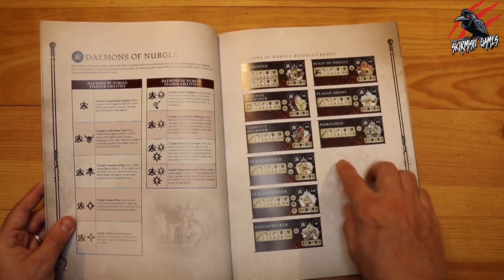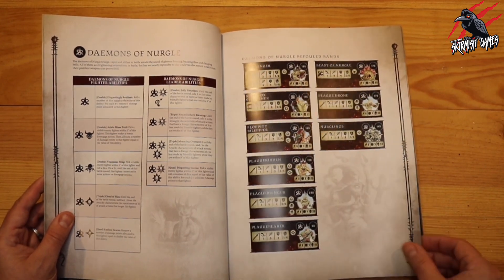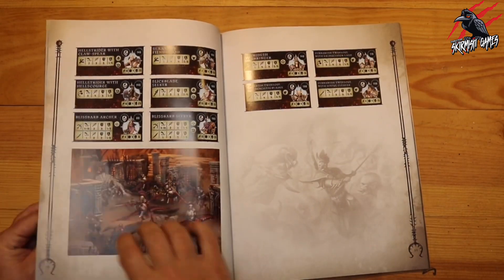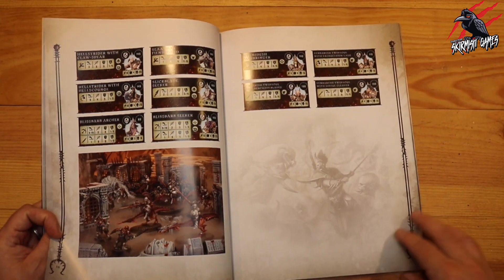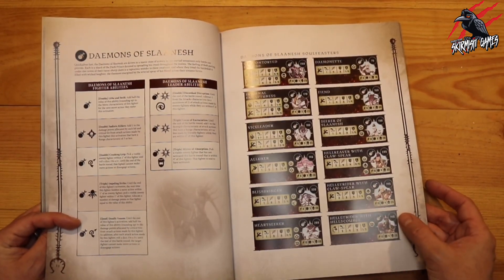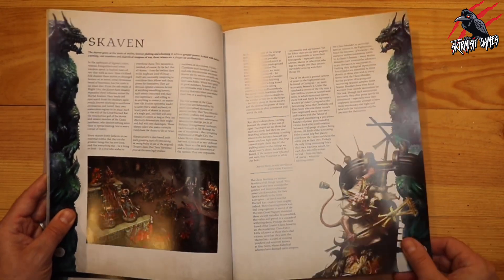Although you don't get the physical cards, it wouldn't be too difficult to photocopy this, print it off, take a photo, or even use it on your iPad. Now we've got the Hedonites of Slaanesh — with the Sybarites section giving about 19 fighter types, and then Demons of Slaanesh giving another 12, so if you play Slaanesh you've got around 31 fighter types available from this book.